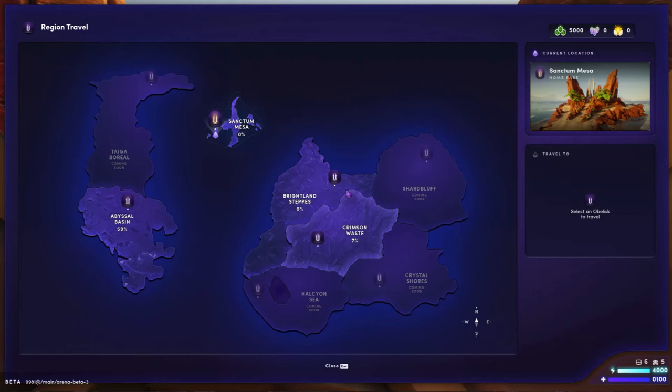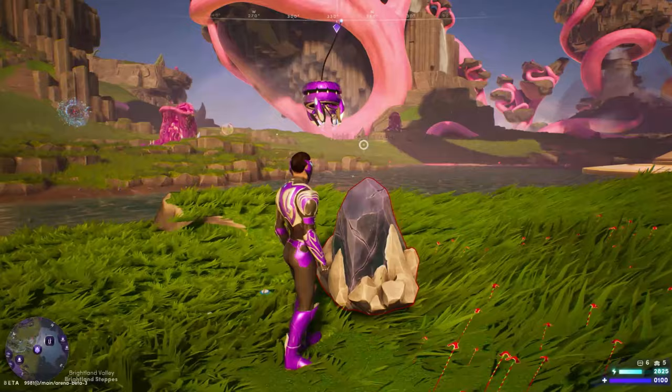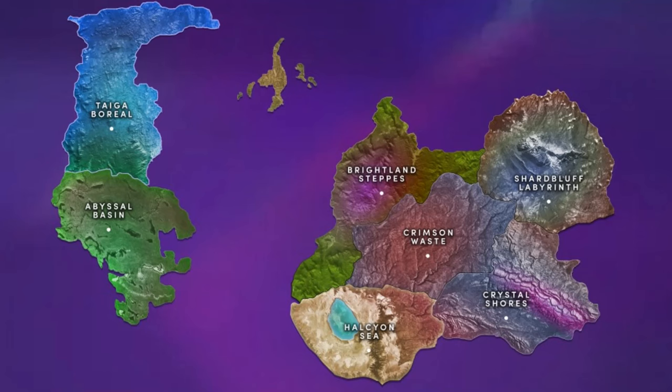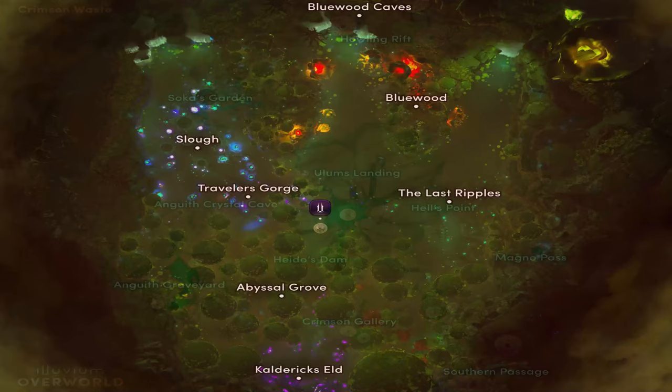Lastly, we have the Illuvium Overworld. This is the heart and soul of Illuvium. Everyone can play for free and capture Tier 0 Illuvials and mine Tier 0 resources when you explore one of seven regions — three will be available at launch. You can mine and harvest resources and capture Illuvials in these regions. It might cost you a small amount of fuel, which you'll have to buy with Ethereum to enter these worlds, but this will not be too crazy. The three regions available at launch are Crimson Wastes, Abyssal Basin, and Brightland Steps.